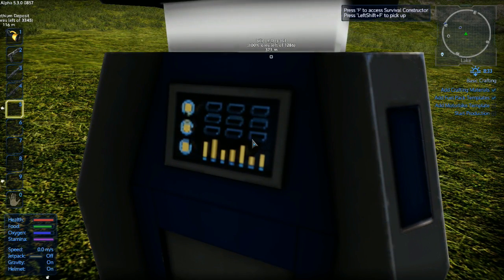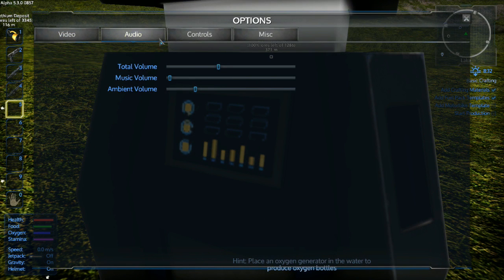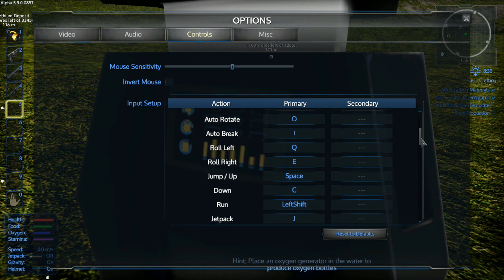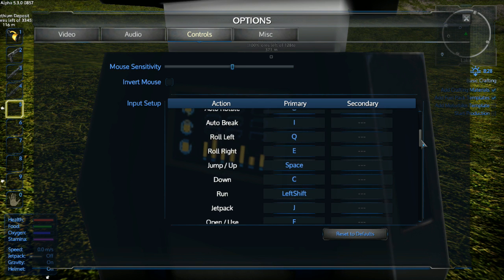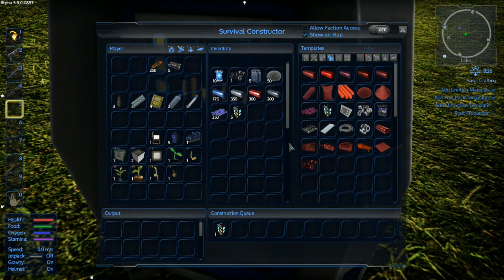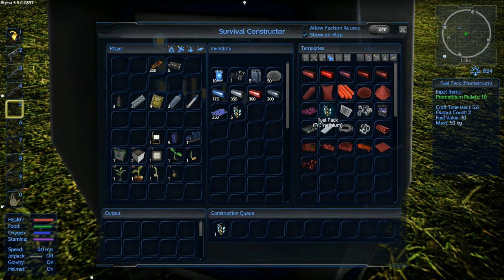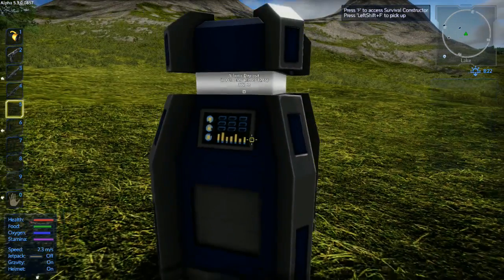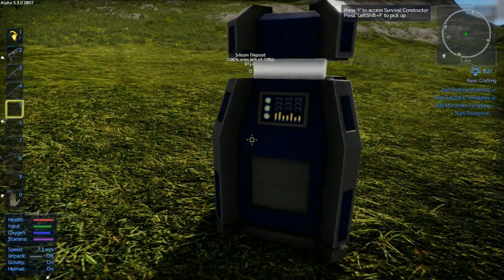Hang on one second — let's check controls. Okay, E already has a function, so I guess we're just gonna have to get used to F — I was gonna rekey it to E but it already has something. Alright, motorbike template — okay, we did it! Add motorbike template done.